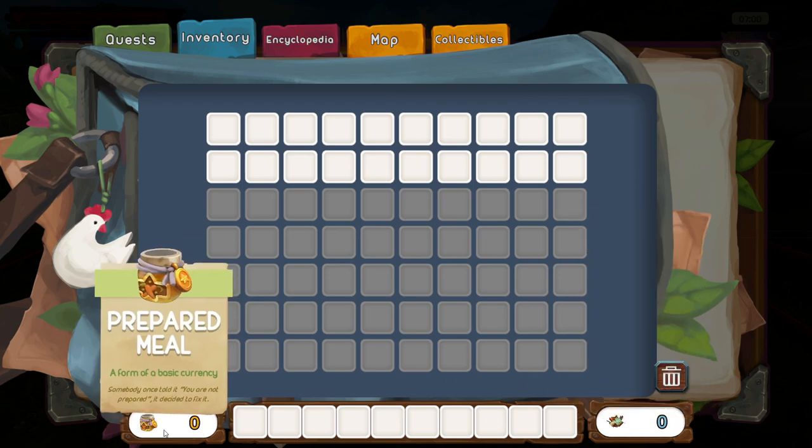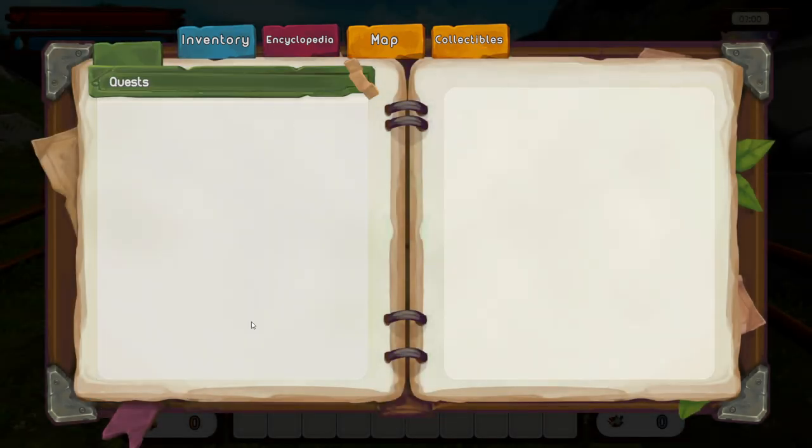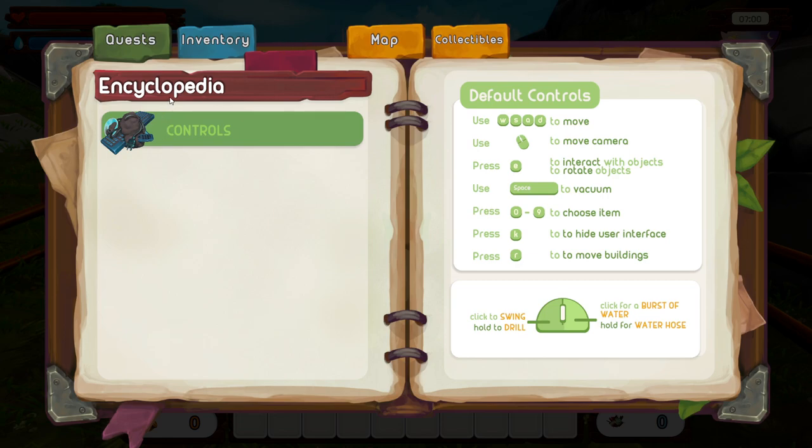We have recycled material over here now and prepared meals here — I think they were still over here the last time I played. Then there's a quest section — we don't have anything yet, but apparently how quests work or how you get them has also been changed. There are like 28 new quests in the game — four quest lines and about seven individual quests you can find that aren't directly related to a quest line.